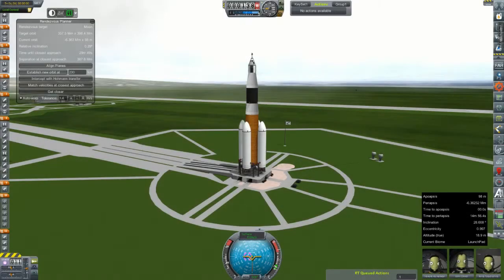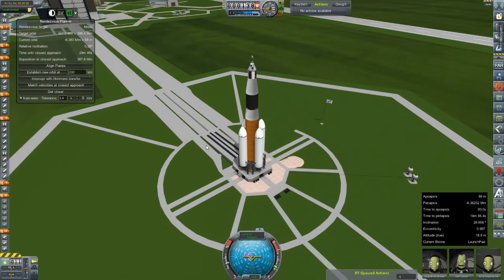Welcome back to Kerbal Space Program, RP-Zero. We are out here on the launch pad today with an Artemis II, topped off on what is lovingly being called a DN-IV-B.